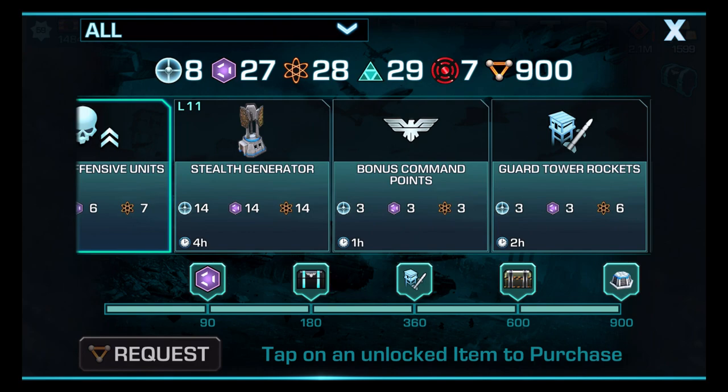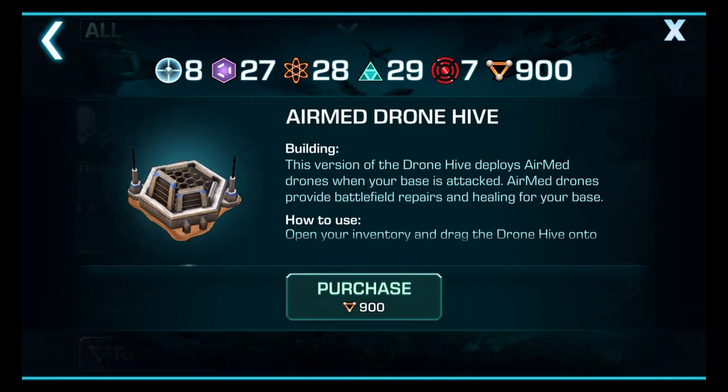The best thing to do is to save up advanced materials up to the 900 mark. Here you can get one of three things: you can get a level 10 stealth generator, which usually takes 14 of each of your war factory components. If you don't battle a lot, getting a stealth generator can be expensive. So I usually save up my triangles — the advanced materials are easy to get from your alliance guys. You can get the stealth generator, you can get the air med drone hive — that's a level 6 air med drone hive — or you can get a level 3 ion cannon. For you small HQ members, you can get access to these high-level war factory buildings by saving up your triangles.